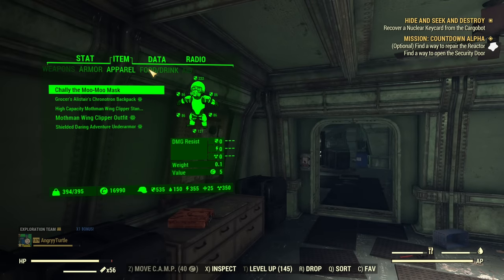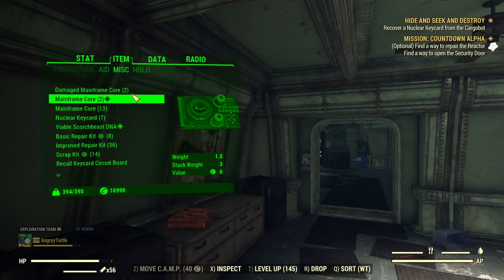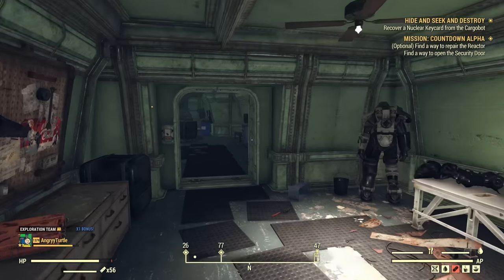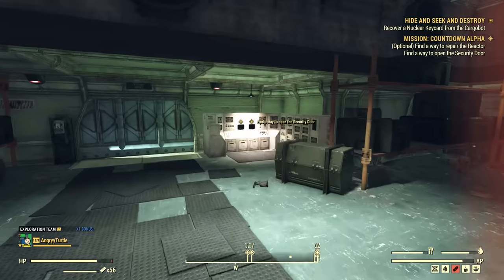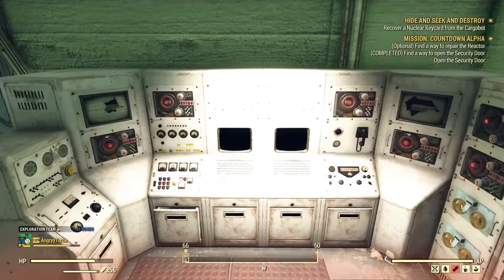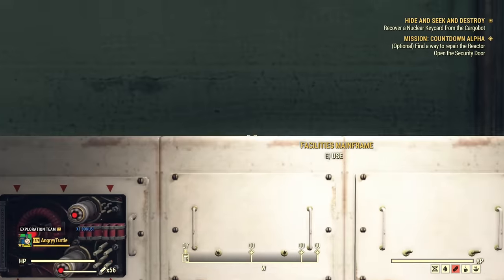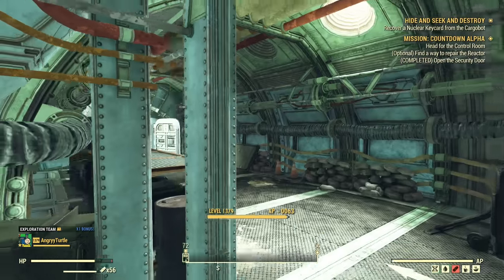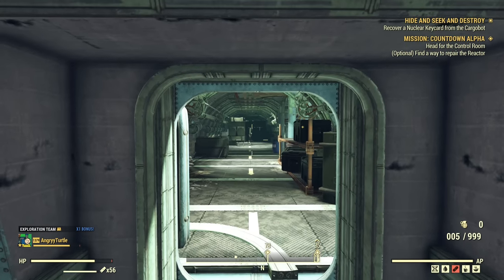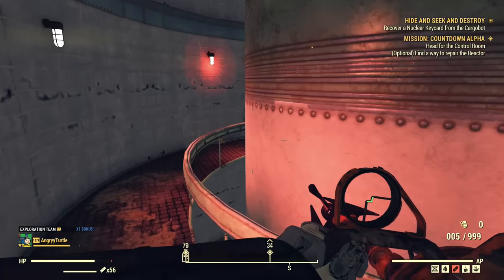Sort your miscellaneous inventory by weight to find and drop any extra damaged mainframe cores you don't need. Take all the fixed ones and install them into the mainframe slots — there are 15 total. After installing all the mainframes, use this terminal to open the door. The door opens and we are heading to the final room. Those crates you see — that's the shortcut with power armor I was showing earlier, which skips all the previous steps.